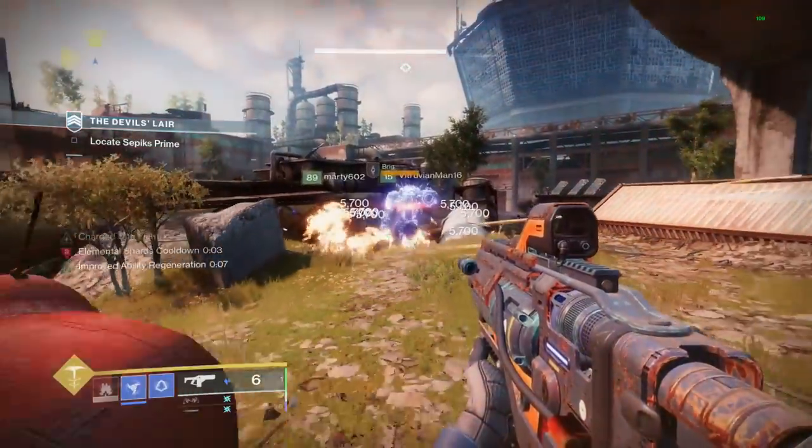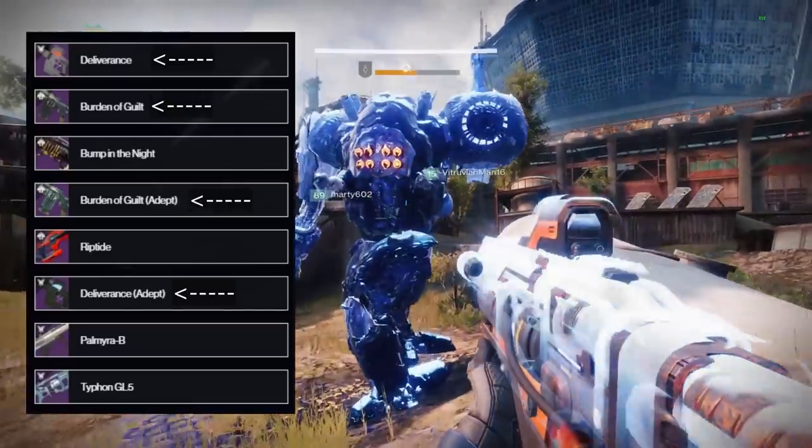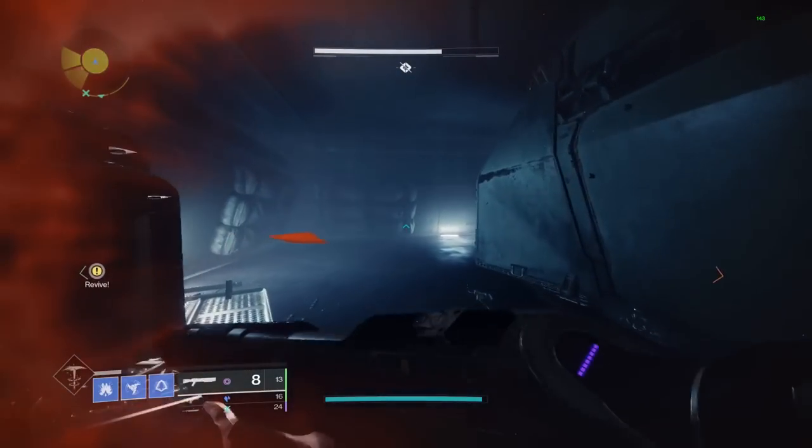Now, there are other fusion rifles in the game with Chill Clip, namely Deliverance and the newly added Burden of Guilt. However, Reptide is the only one that can be paired with Auto Loading Holster, allowing you to reload while stowing the weapon to keep Chill Clip proc'd for your next engagement.